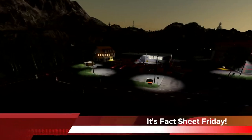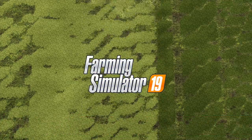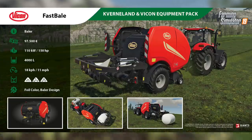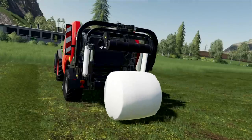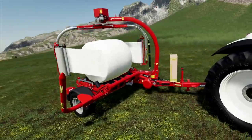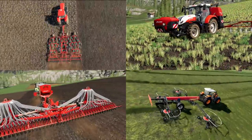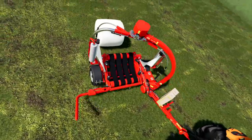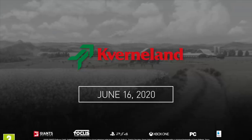Today is the first Friday after the announcement of the new Convertlin and Vicon equipment pack DLC, which means it's Fact Sheet Friday. We got a look at the Convertlin 7850 bale wrapper and the Vicon Fast Bale continuous bale wrapper, both of which I've gone into detail talking about in today's first video, linked below. If you want to pre-order the DLC for PC or Mac, I will have a link in the description — it also supports the channel and the two DLC giveaways I'll be doing closer to the release on June 16th, 2020. The DLC will be for all platforms.